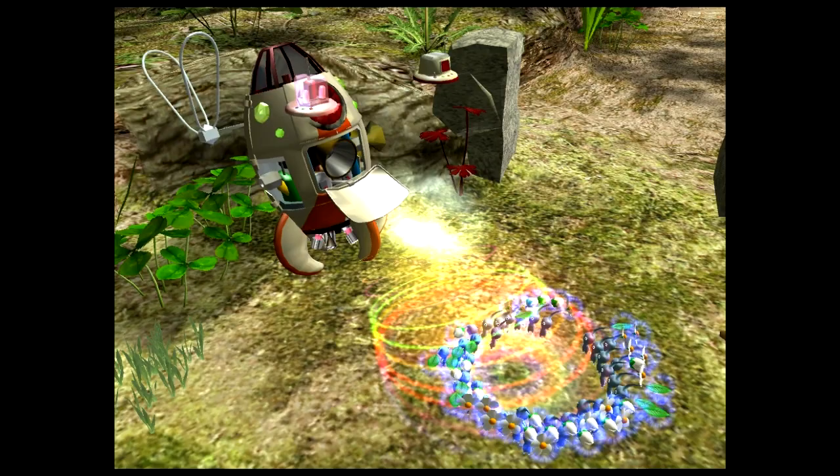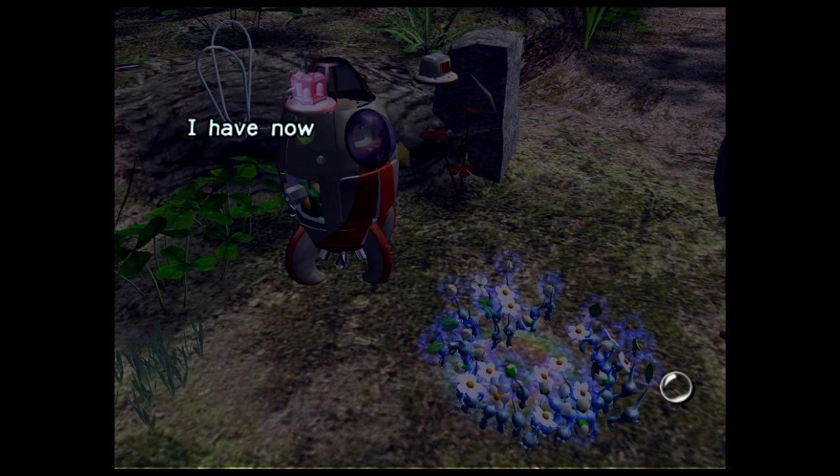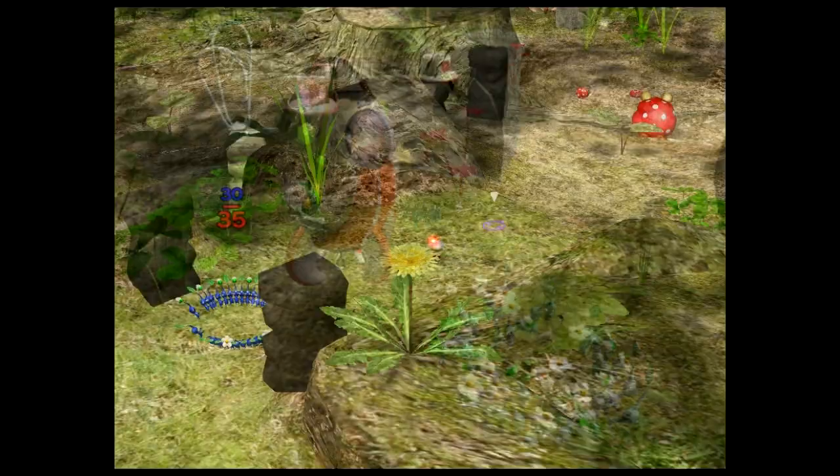Oh goodness. Am I going to need reds? You have to use blues because it's a lot of water. You don't have to use blues, but it is recommended because reds aren't that much more effective and getting them to the thing is a little harder — just because of pathfinding. There's a bridge without walls on it and it goes over water.